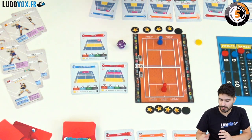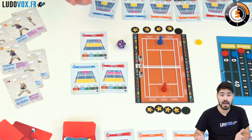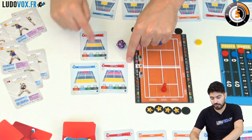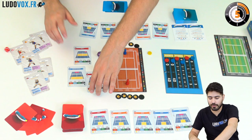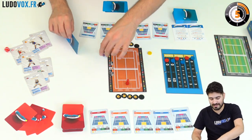Finally, some cards have a number on them. At the end of an exchange you draw cards equal to the sum of the numbers on the cards you've played. This is how you replenish your hand and stamina, but it's not as easy as it sounds.